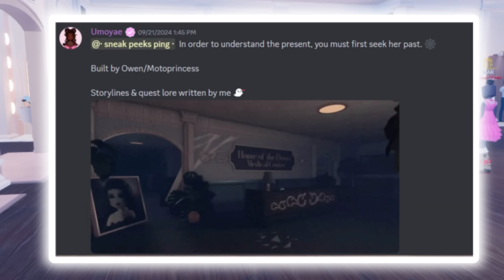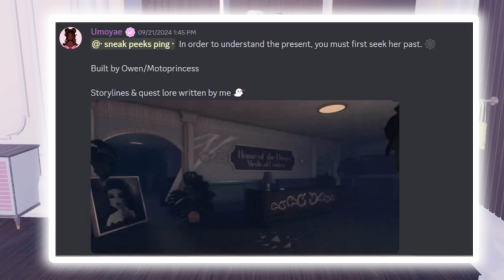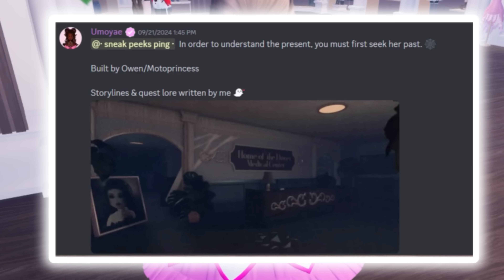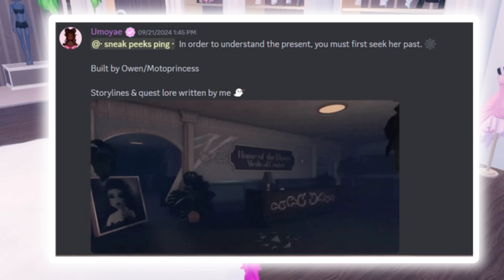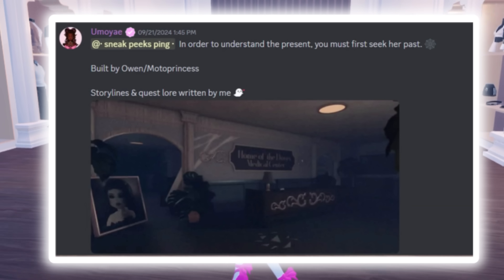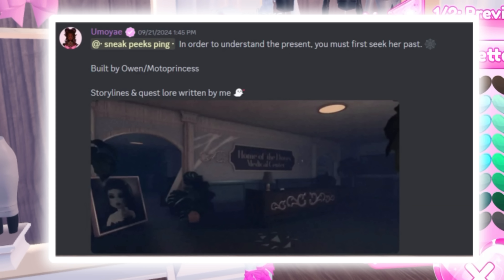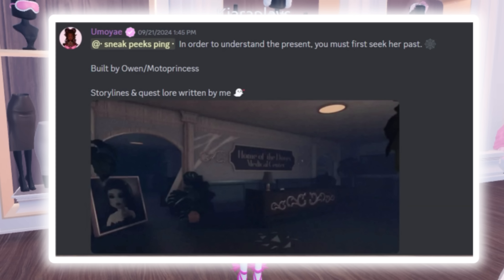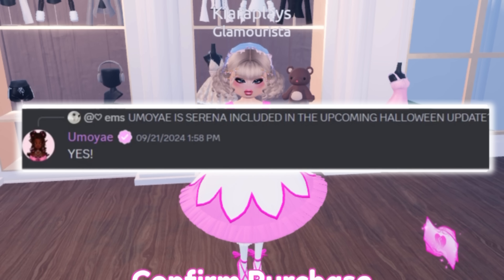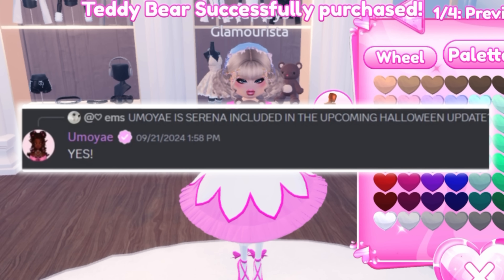It was built by Owen, with story lines and quest lore written by the developer. So first we have a storyline and we would have to see the past of Lana — oh my god, so crazy! We have a whole story coming which I'm super excited about. Somebody asked if Serena is included in the upcoming Halloween update and the developer answered yes.